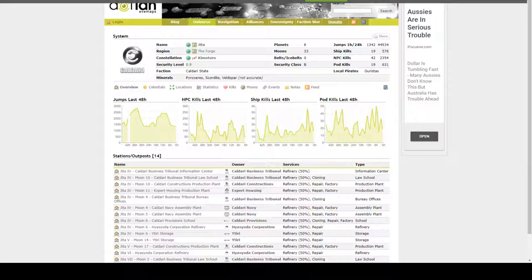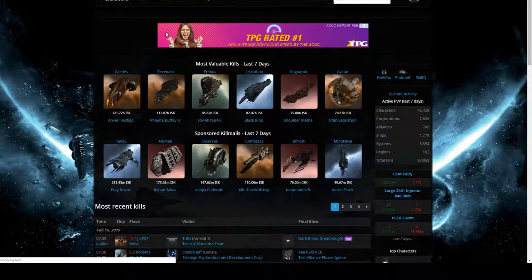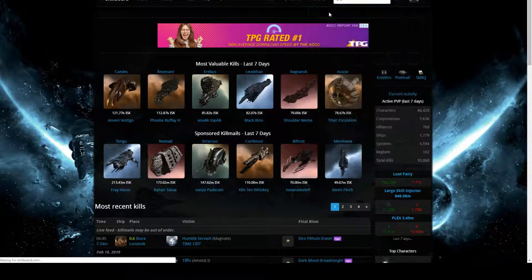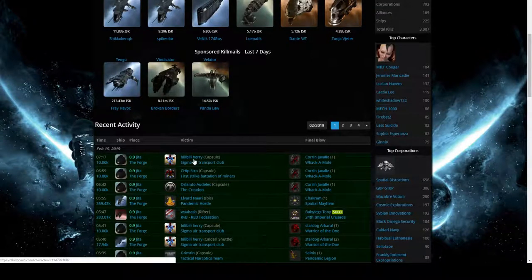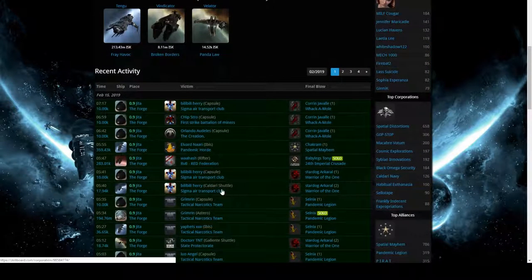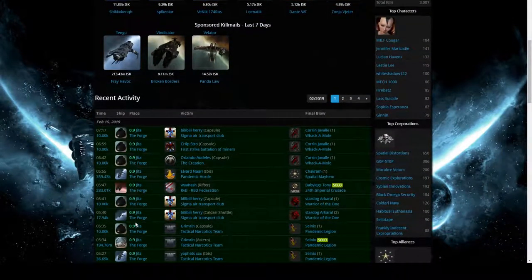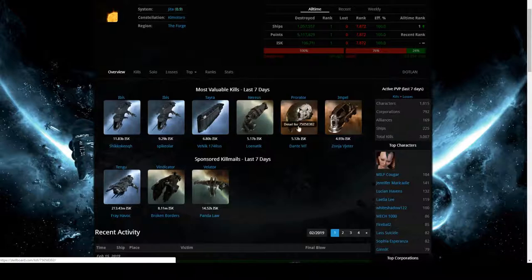All that information gives you quite a bit of intelligence before you jump somewhere. The next tool to look at is ZKillboard - basically the kill board for Eve Online. If anyone gets killed it will show up on ZKillboard. If I search for Jita and click on the system, I can see all the kills that have happened recently in Eve time. Someone's pod died - maybe they were dueling, maybe they were suspect. There's a whole bunch of reasons people may die in high security space.